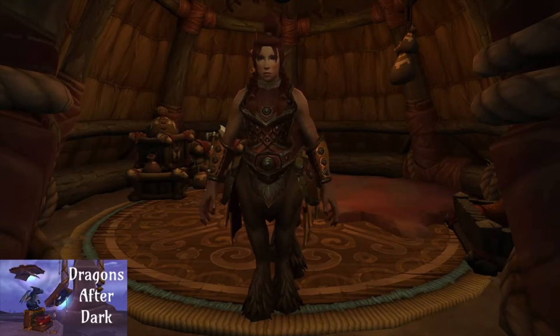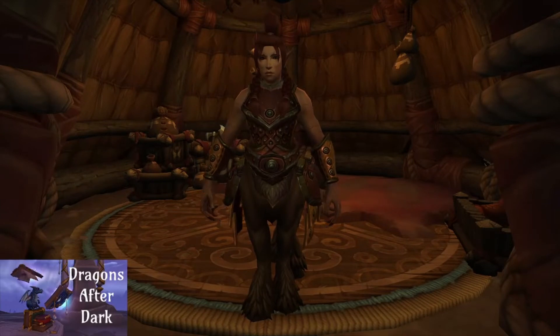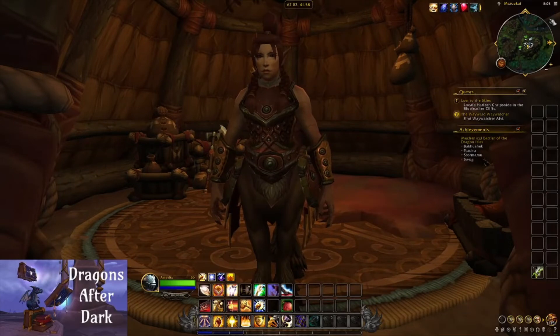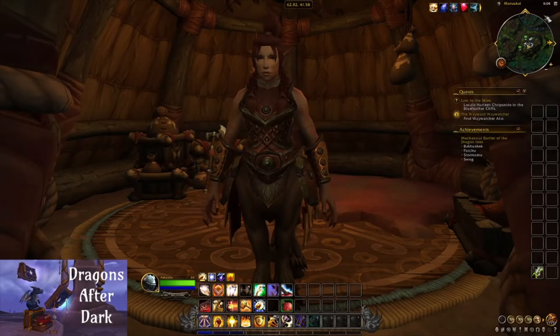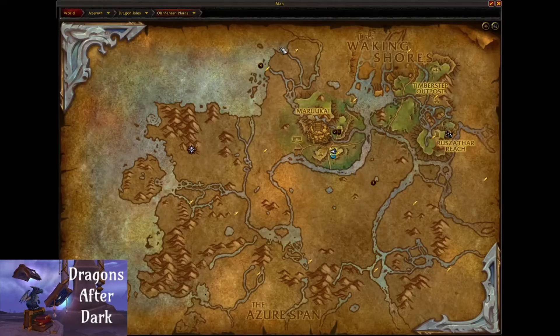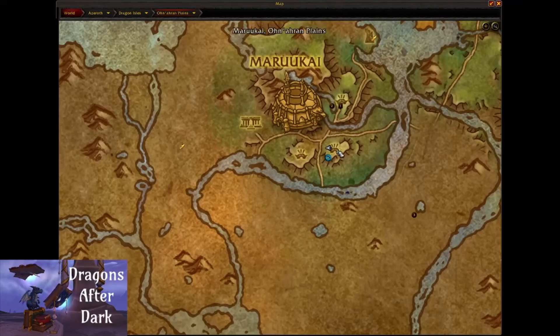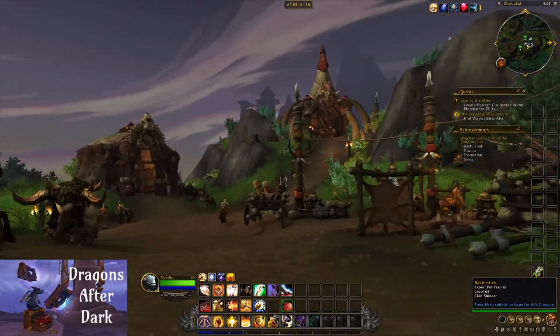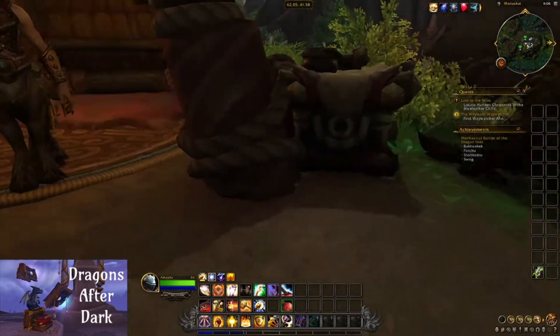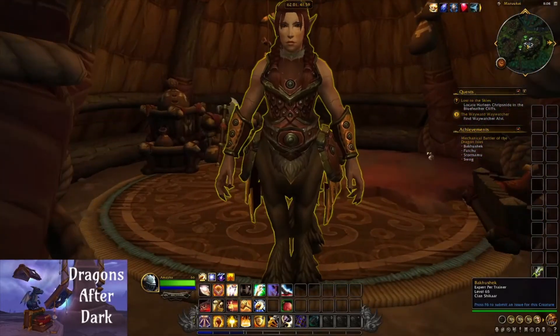Bakushek can be located in what I'm calling the capital of the Oniron Plains for the Centaurs, and it's in Marukai. I'm probably not pronouncing that correctly. She's right here — you'll go to the flight master and then just kind of drift down the cliff to her. You fly down and she's right here.